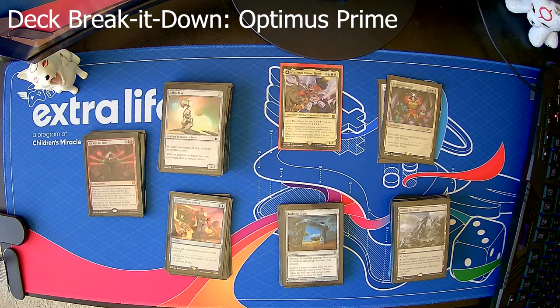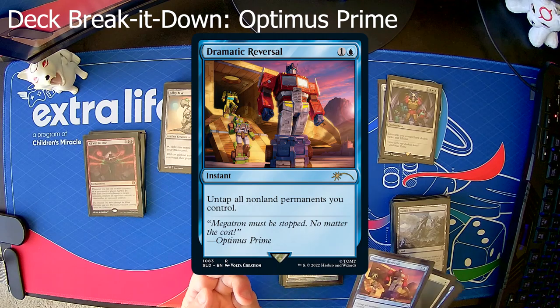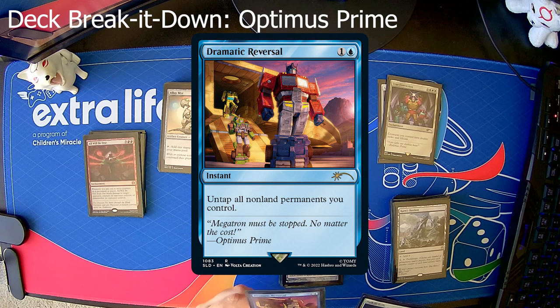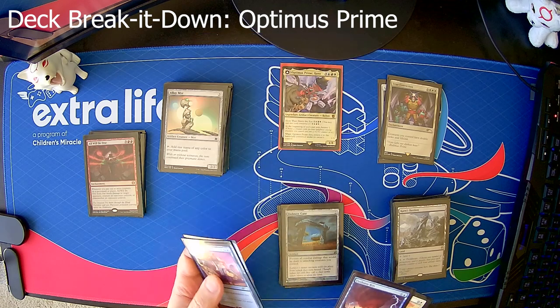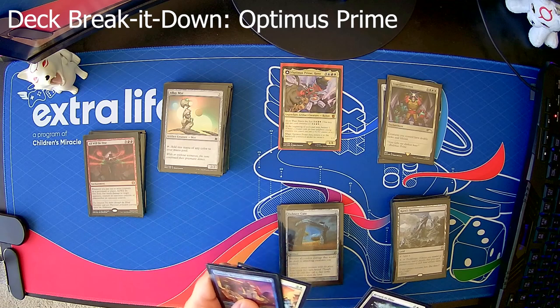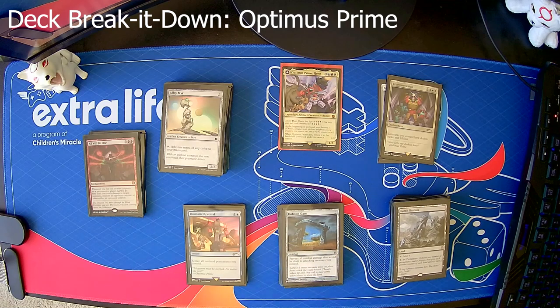Next up we've got seven instants. We've got things like Metamorphic Reversal, largely because it's got the awesome Transformers artwork. But then you've got your normal protection spells — Path to Exile, one of the few Cyclonic Rift I have — and it's really all just about protection and answers: destruction spells, exiling artifacts, enchantments, and creatures to try and keep the board state semi-under control while you get Optimus Prime's bolster going and get yourself a little Autobot army.